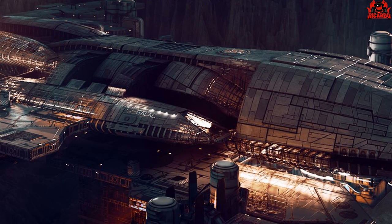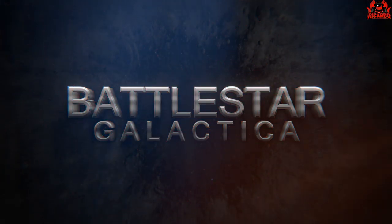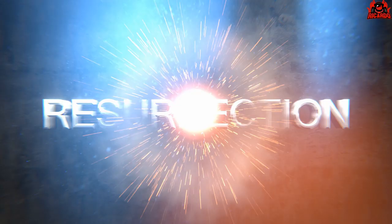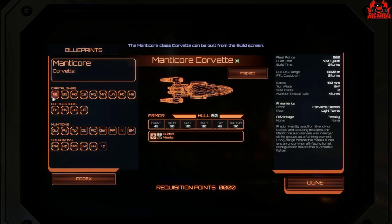Let's get straight into the blueprints and kick off with the capital ships first, because they're the ships you're most likely to get access to straight off in the game. We're going to talk about the Manticore Corvette straight away — a good hit-and-run tactic ship.